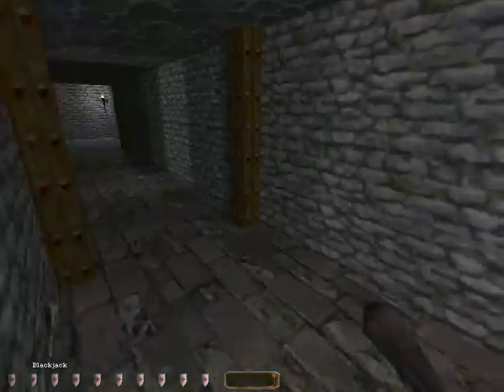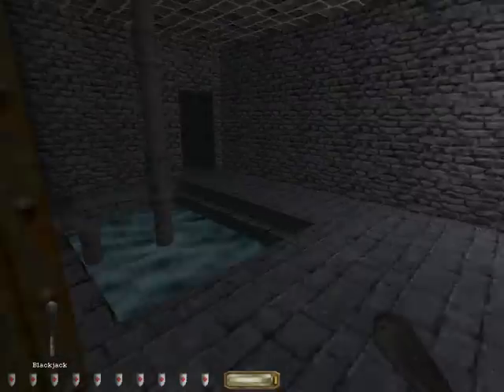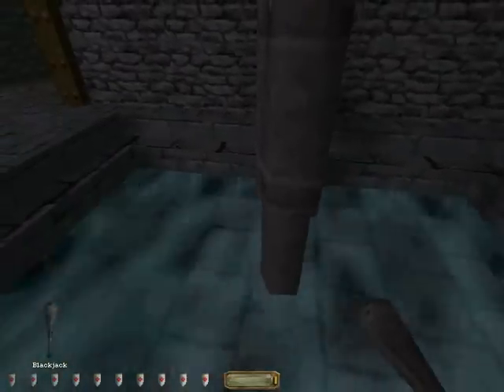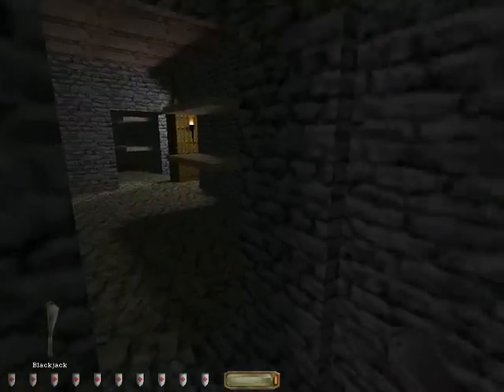An empty room. Amazing, another empty room. Why are there so many empty rooms? I don't see any water arrows in here. I guess the physics of Thief: Deadly Shadows don't apply to the Dark Project.